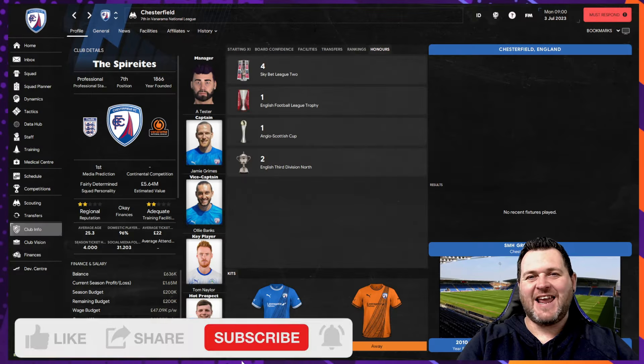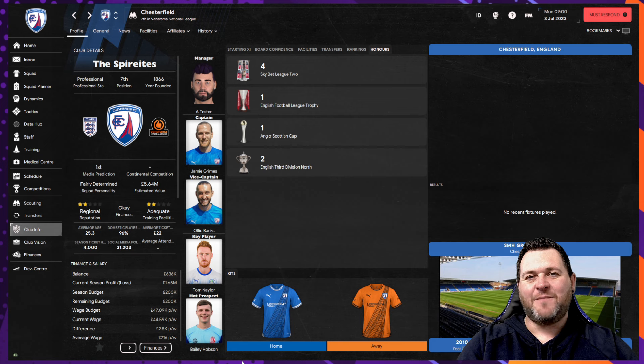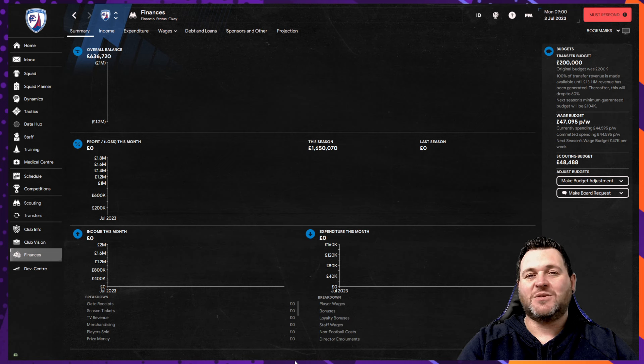To kick the list off we're going to start in England, in the Vanarama National League, and this is Chesterfield. Chesterfield are a team who were relegated out of the football league system in 2018 and over the past couple of seasons they've been close to gaining promotion back. They even suffered heartache in a playoff final. They play at the SMH Group Stadium which holds 10,500 people. Their club captain is Jamie Grimes, their key player is Tom Naylor, and their hot prospect is Bailey Hobson. They start the game with a regional reputation and adequate training facilities, with £200,000 to shape your squad and a wage budget of £47,000.